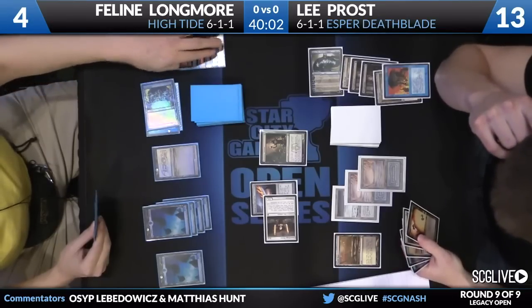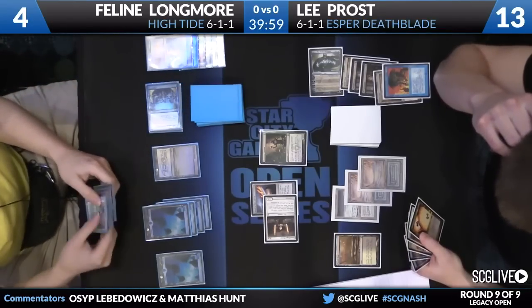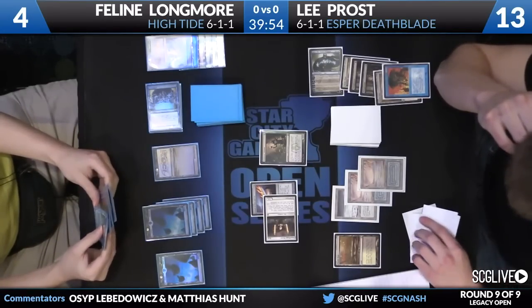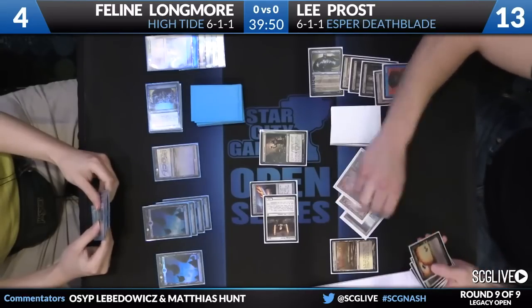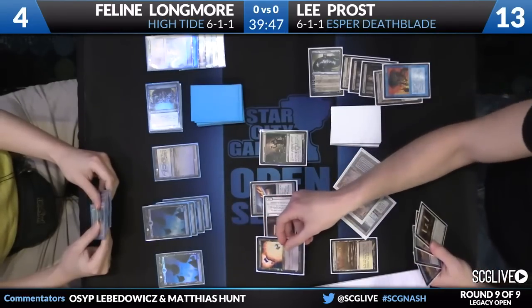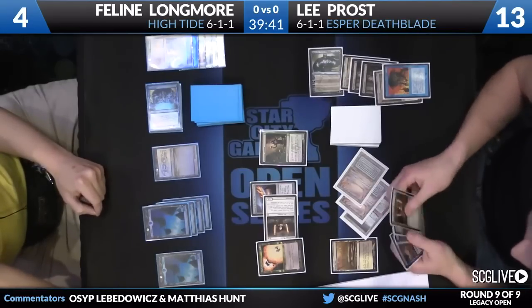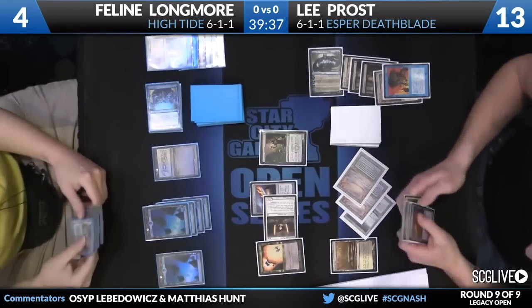Thankfully for Feline, Lee just drew another True Name Nemesis — not too impressive a draw. He could still smell that he probably needed to draw something impactful. Feline is not going to give him another turn. He can Vindicate a land here, but actually the right play for him is to keep all his islands untapped, because he's going to get to draw seven cards if the Time Spiral gets cast.